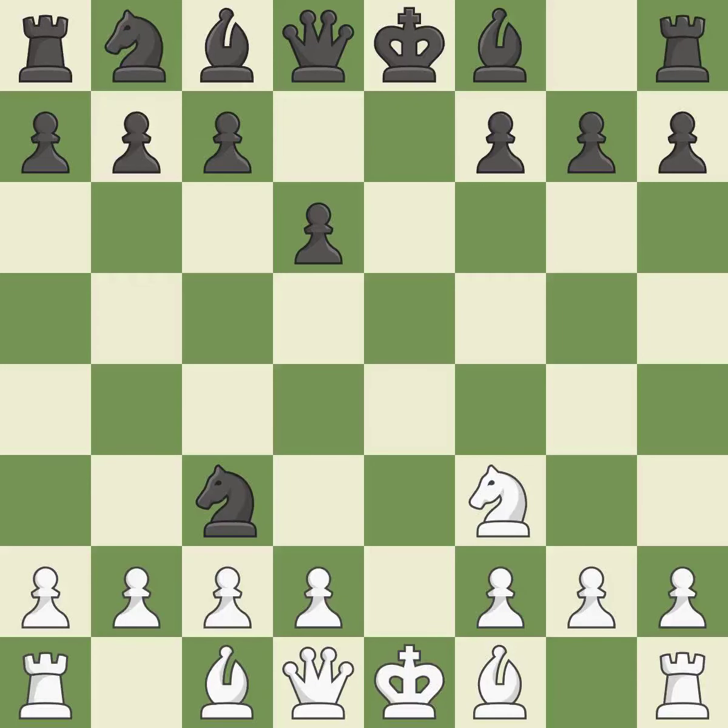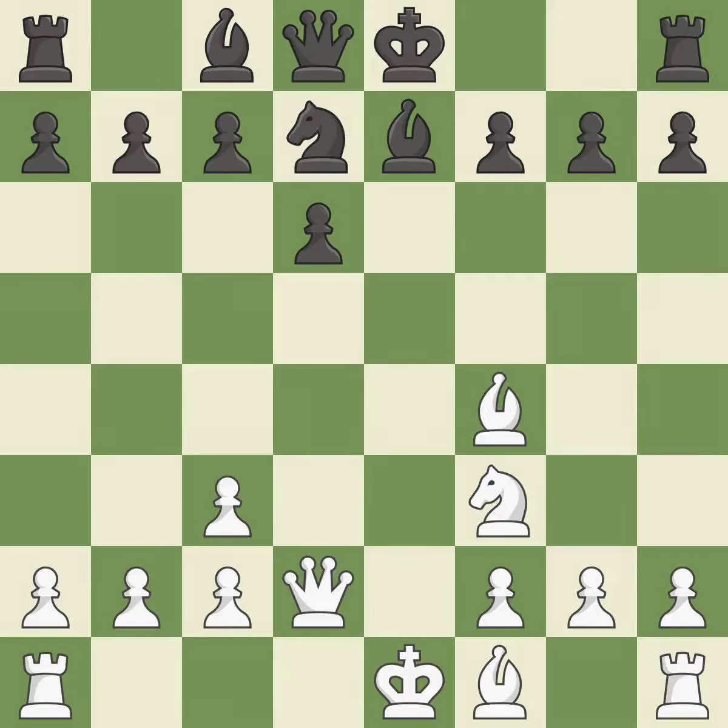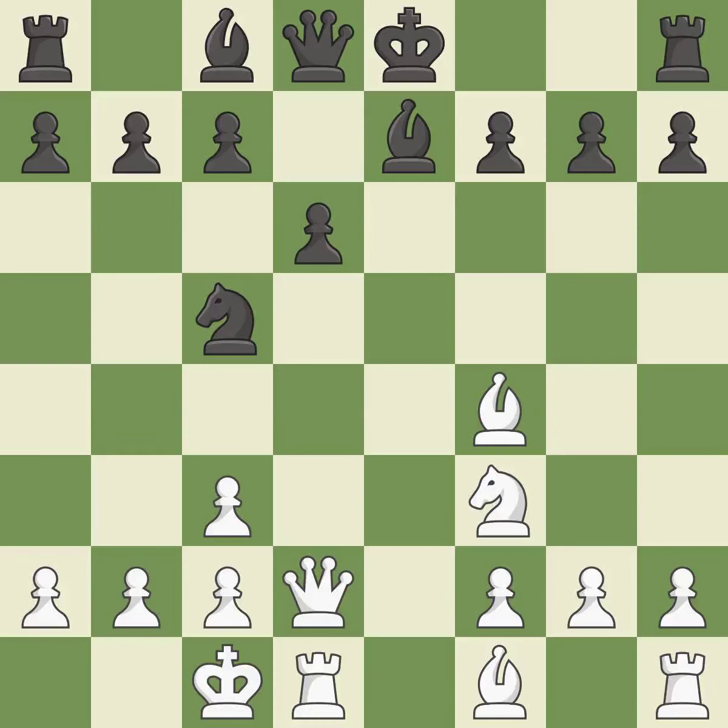Forcing the opponent to double their pawns helps create weaknesses. Developing a bishop from its initial square activates it. Developing a knight from its starting square also activates it. A queen moves off its beginning square and into the action, while a knight move allows it to control more squares. Castling gets the king to a safer square, out of the center of the board, while also developing a rook.